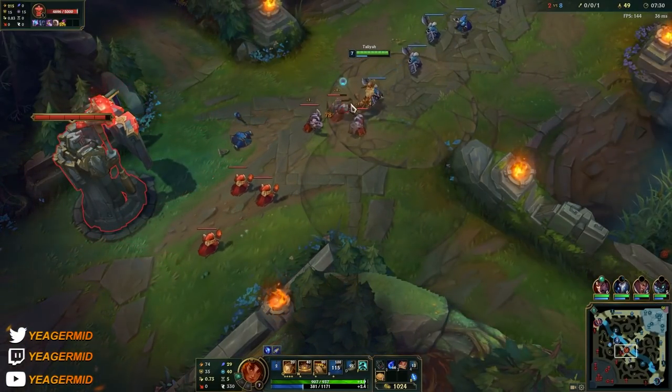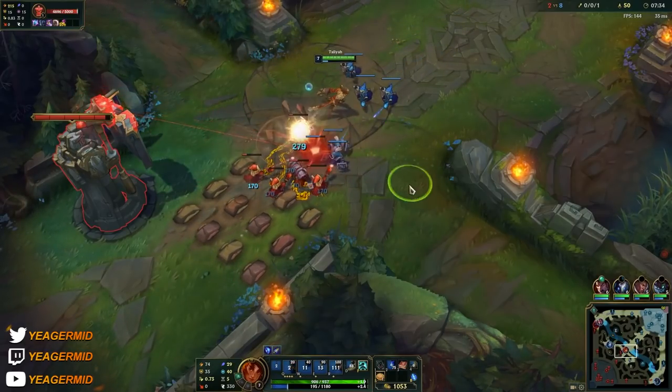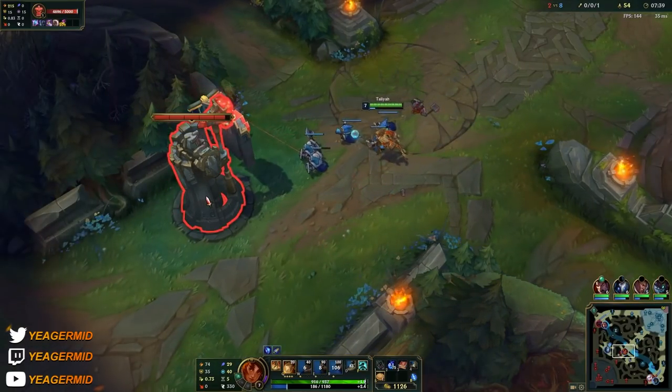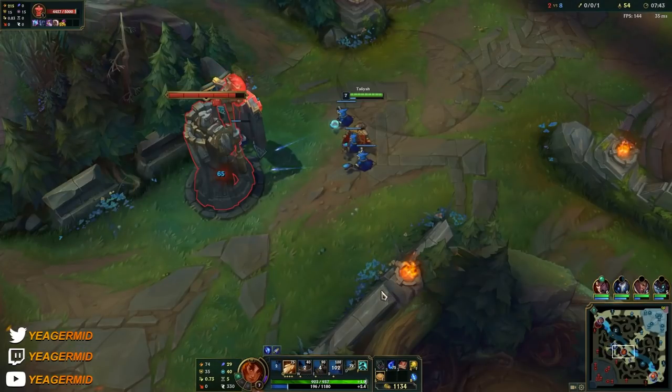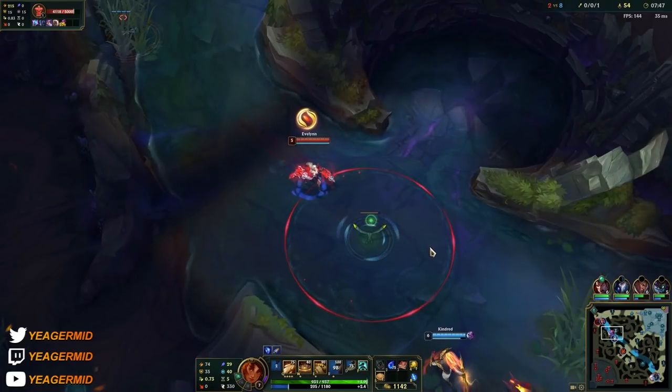Focusing on pushing out the wave here — this is how you want to wave clear. I knock the melee minions towards the ranged ones, or you can do it with the ranged ones. Just make sure you're knocking them into each other so they're stacked up, meaning the AoE damage on your Q hits all of them. That allows you to wave clear a lot faster.